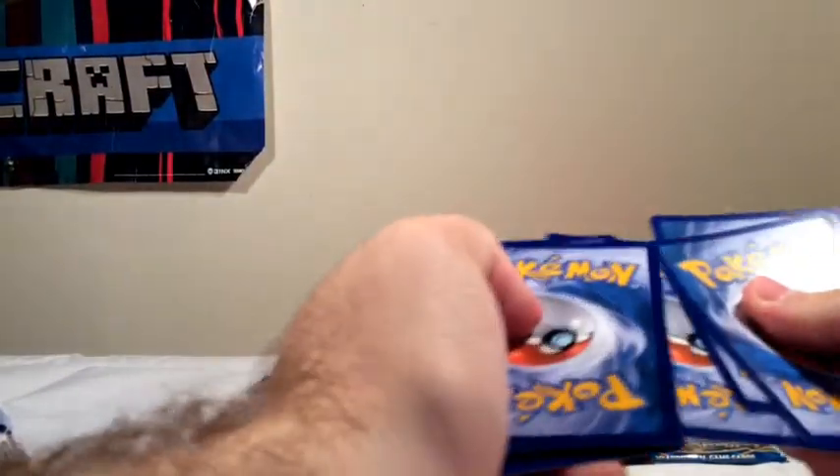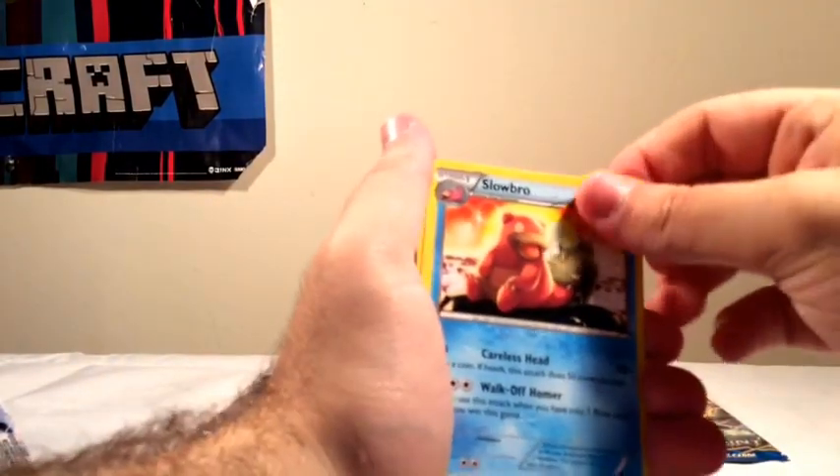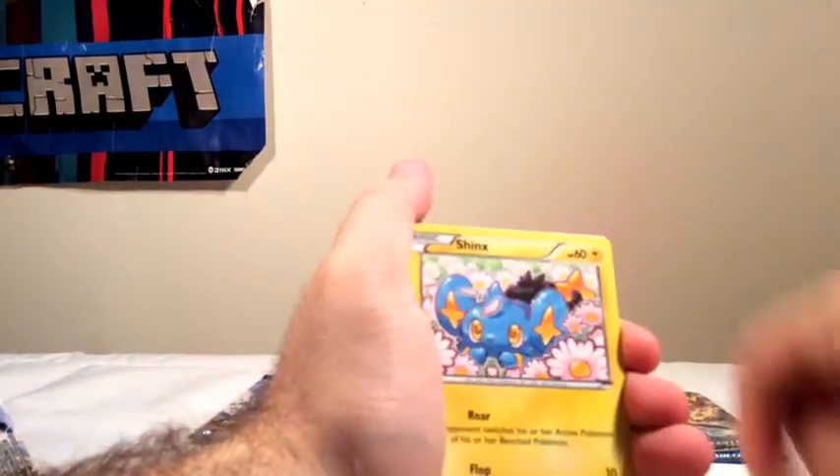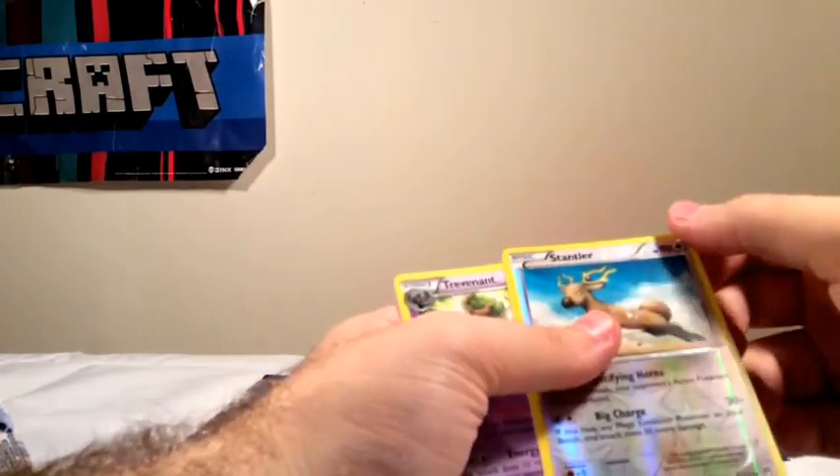Code card. I think I saw something — Tyrunt. Aromatisse, Surskit, Slowbro, Shinx, Honedge, Pancham, Blitzle, Staryu, Stantler, Incinerate. Regular Rare. I hope to get at least one other EX.